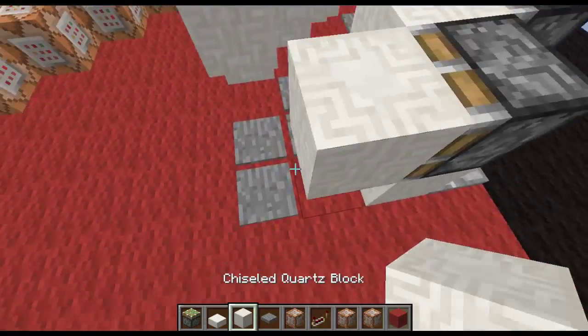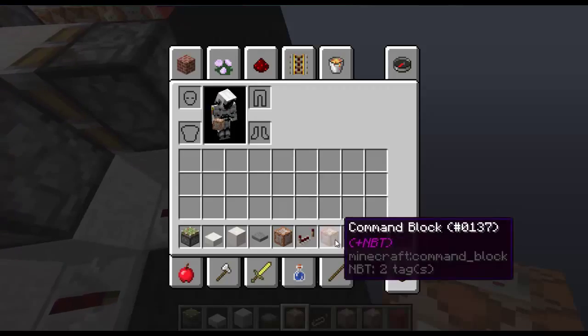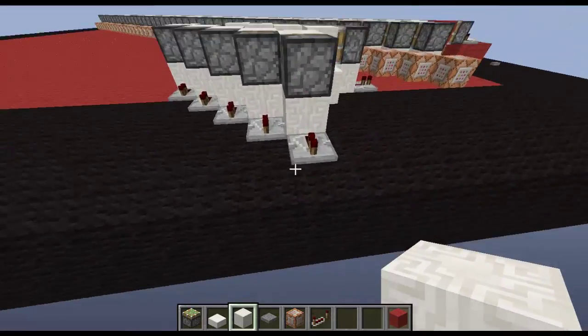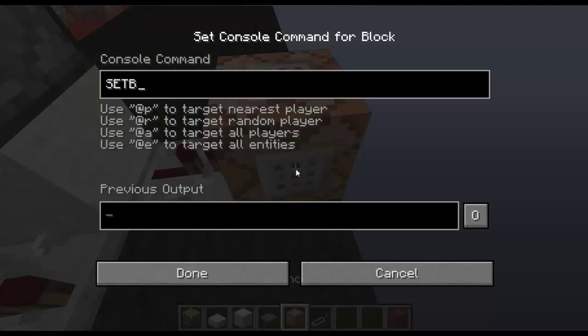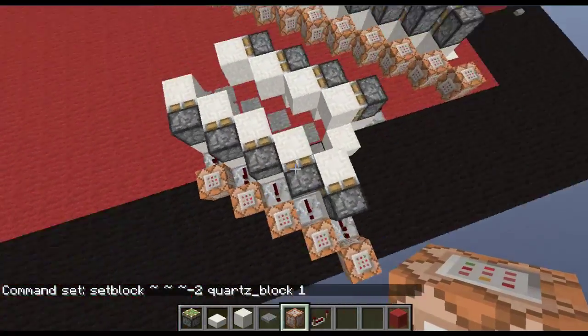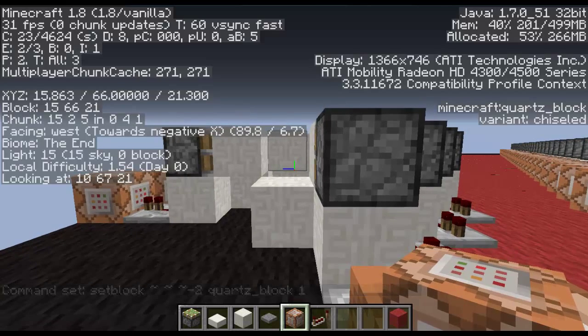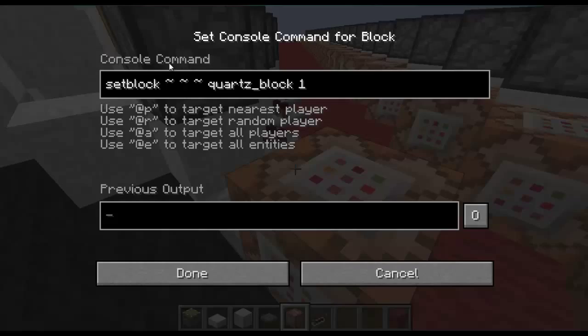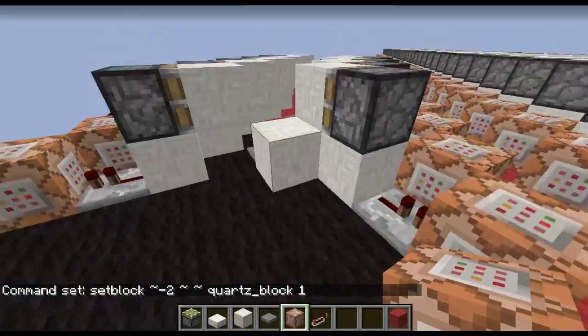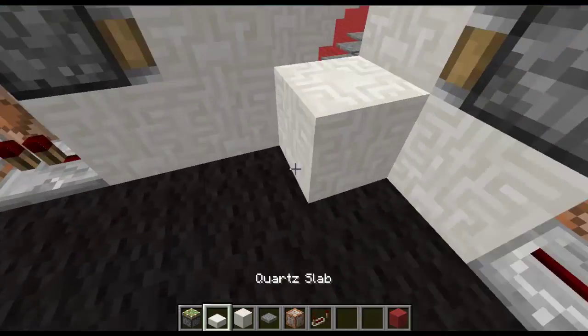The next step would be the commands here. Face the way of the pistons and you'll see negative Z. So negative Z — let's place this — we're going to setblock. Set block, negative Z, so negative two — and it's going to be quartz_block 1, which is this block. Hold Ctrl and middle-click, then place all of them there. The next one will be the exact same but a different direction — negative X. So take away that, make it negative two on this side, hold Ctrl and middle-click, then just place them.